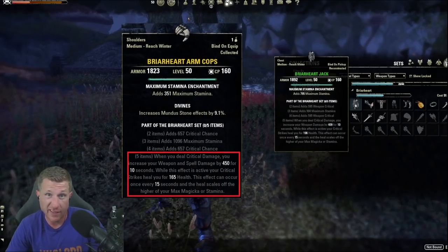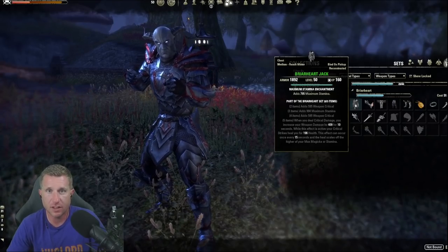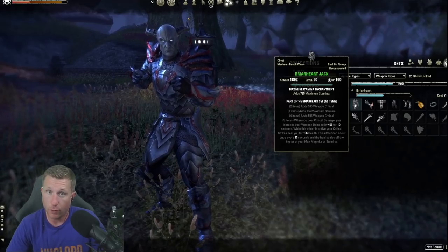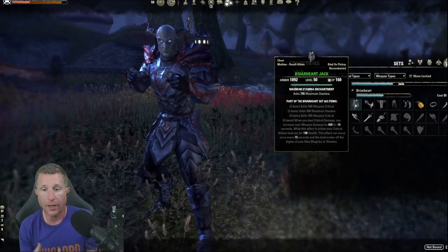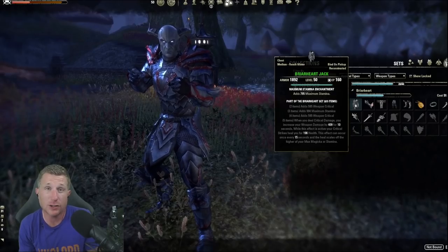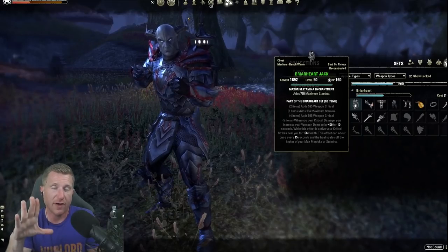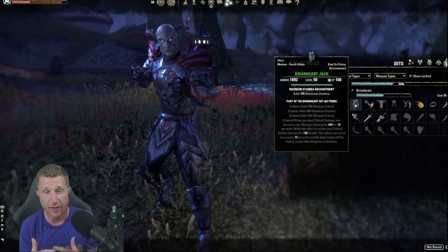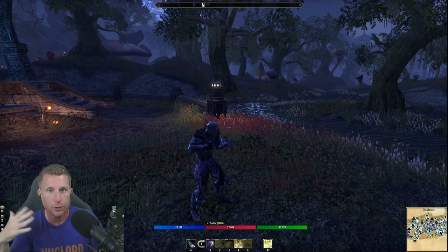The second overland set I recommend is Briarheart, commonly used for stamina builds. With the hybridization update it will be fantastic — landing critical hits increases your weapon damage (and soon spell damage) for 10 seconds, and it heals you while landing critical strikes during that window. It doesn't have 100% uptime, but it's very friendly for new players and something I use even at end game because the healing and damage bonus is so strong. With two five-pieces and a monster helm, you can complete most veteran dungeons and start working on DLC dungeons.